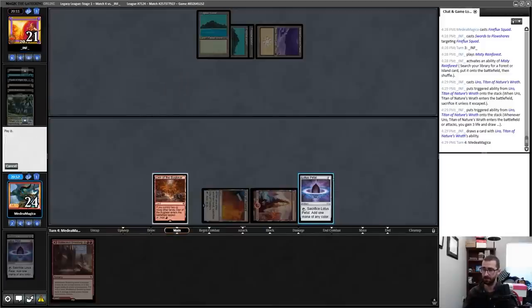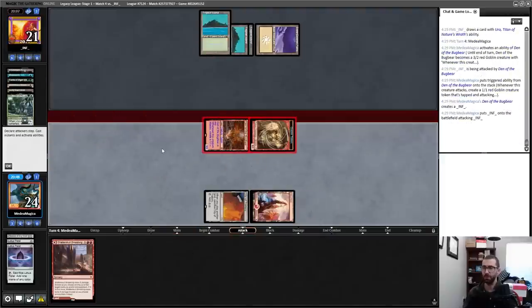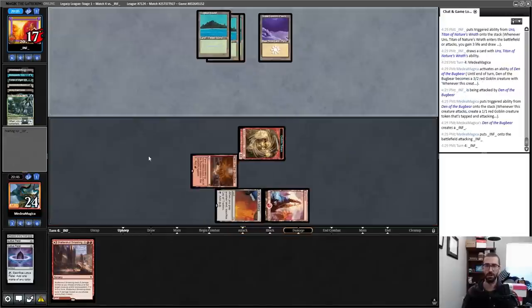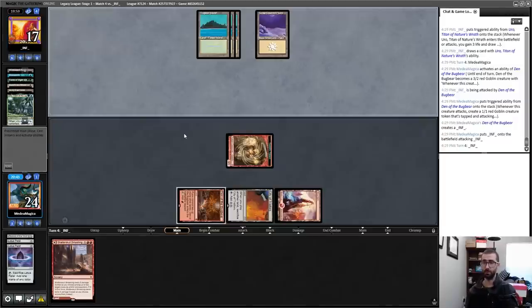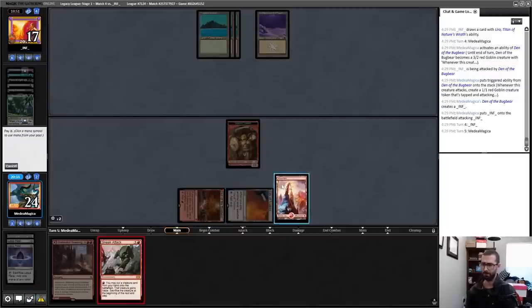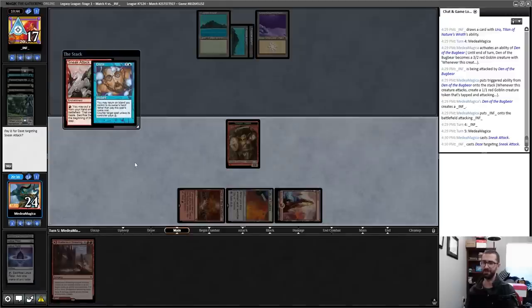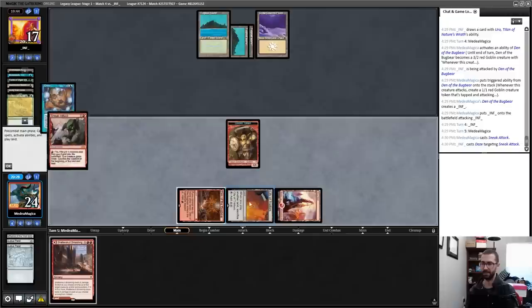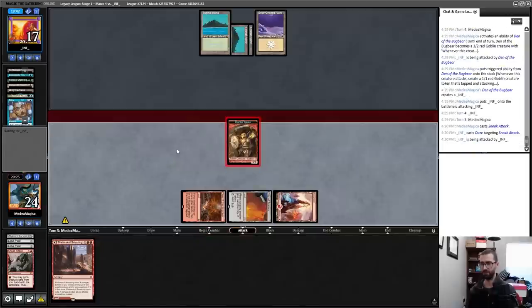I'm mostly making this token so that if I draw Fireflux Squad I can try to do something broken with it — not because I expect the chip damage to be relevant. We're not facing down Uro immediately, which helps. I do this pre-combat to see if it gets a reaction from my opponent. There's the Daze I played around last turn but can't afford to play around right now because I lose City of Traitors. But this means I can't lose this token to Endurance in combat.